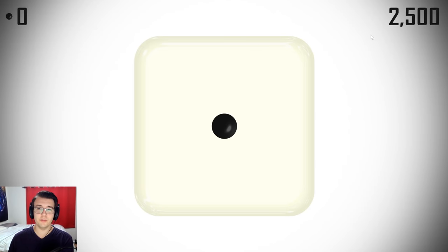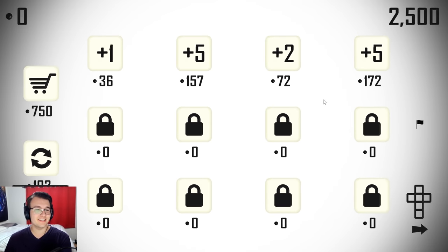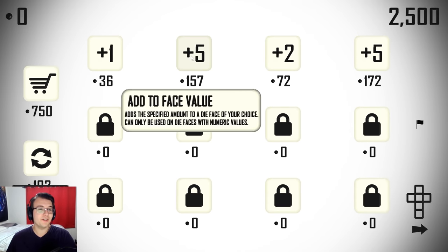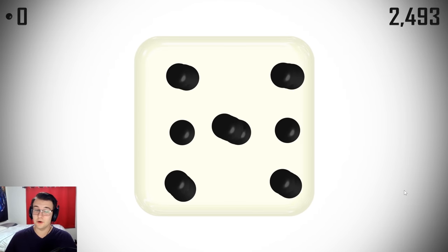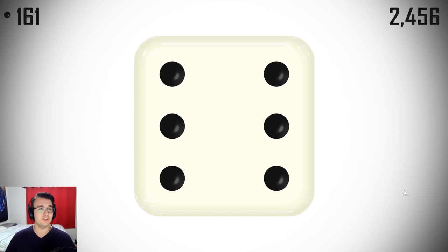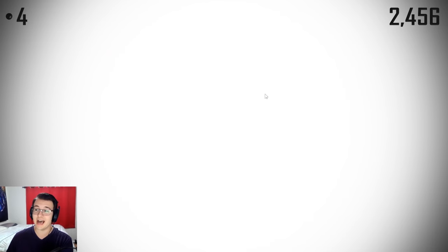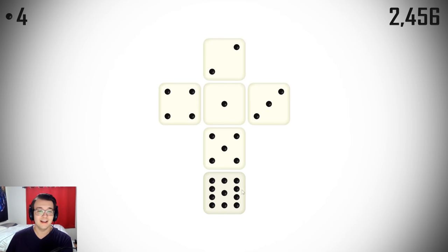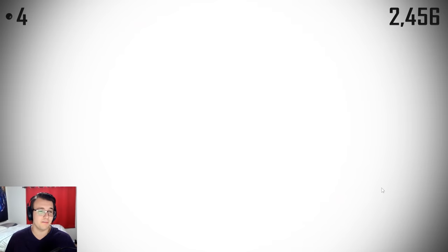Hey guys, Tyler here. Welcome back to Roll, the optimization game where we have 2,500 rolls to get as high of a number as possible. This time, dare I say, oh this kind of sucks, I'm gonna go for a quadrillion points. You heard it right, one quadrillion. It's gonna be a huge number, I don't know if I'm gonna get it this time, but I'm hoping I will because I got a new strategy I want to try. It's gonna be some big numbers, I'm crossing my fingers.